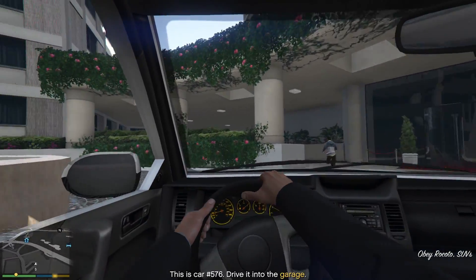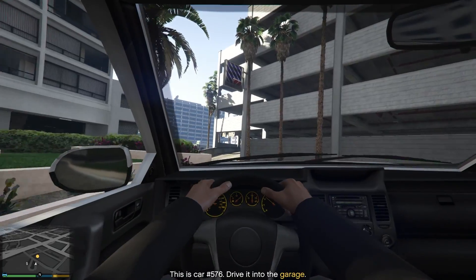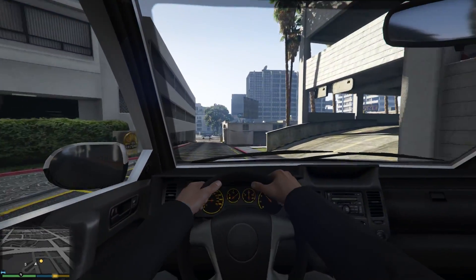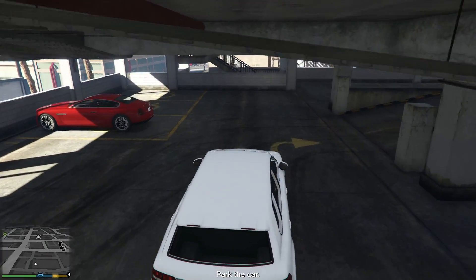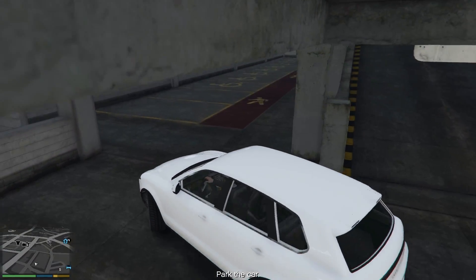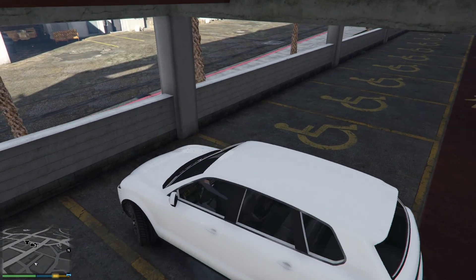Now this is where I would like to see an update — you don't get penalised for where you park, so you could actually just park anywhere, like not in a parking space. I feel like if they updated it to actually have a parking space, that would be really cool, but that's just me. So once you put the car anywhere in the parking garage, as long as you remember where it is, that's all that matters — all you need to do is walk back and that is literally it.